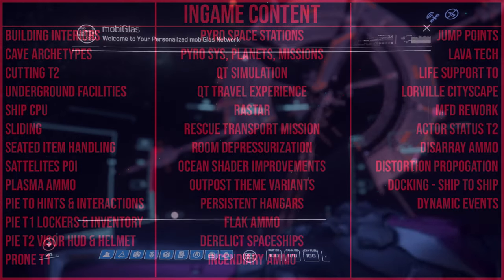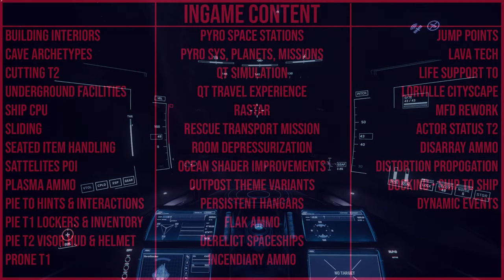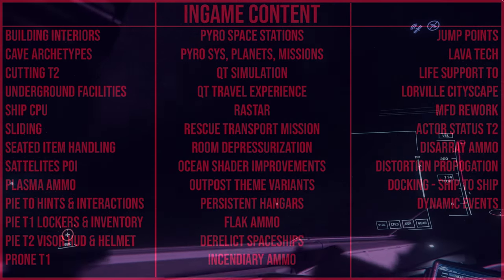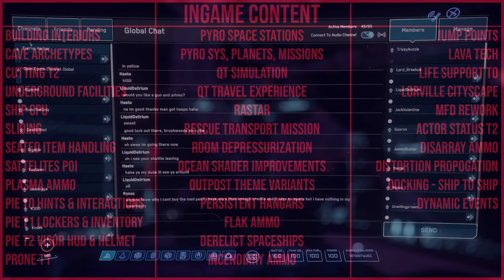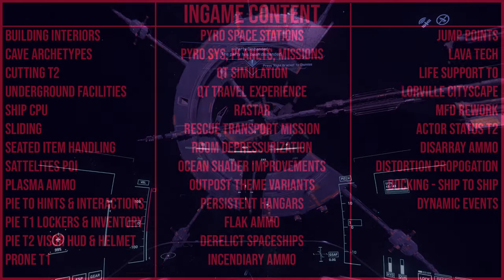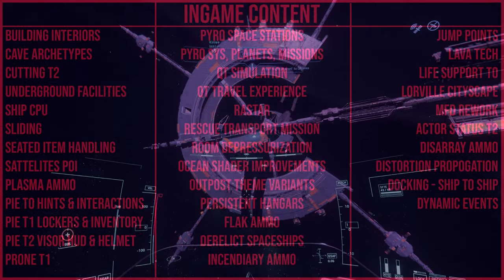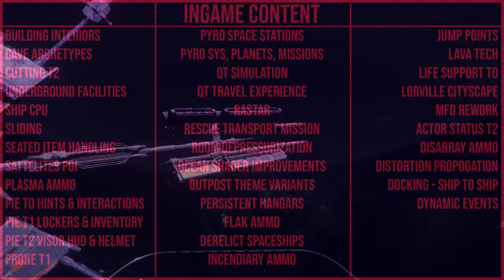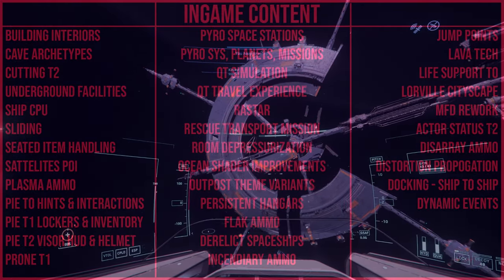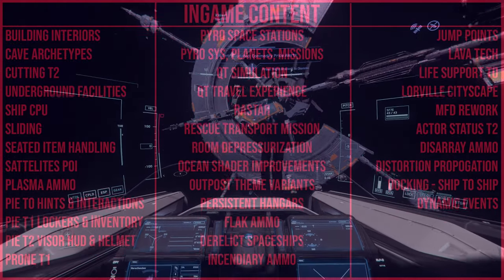Flak Ammunition is a new ammo type that triggers on proximity or expiry, causing a concentrated burst of shrapnel to damage targets in an area — just like flak cannons from World War II for shooting aircraft. Derelict spaceships are getting more attention — points of interest scattered on planets with some type of activity, puzzle, traversal, hostile AI, and rewards. These were released in 3.16 but will expand across the two systems. Incendiary Ammo is also coming — a new ballistic projectile that burns on impact, causing damage over time and potentially causing items in the environment to catch fire.